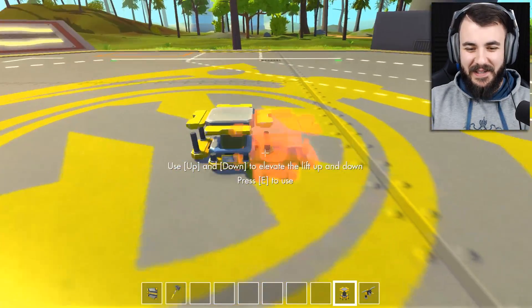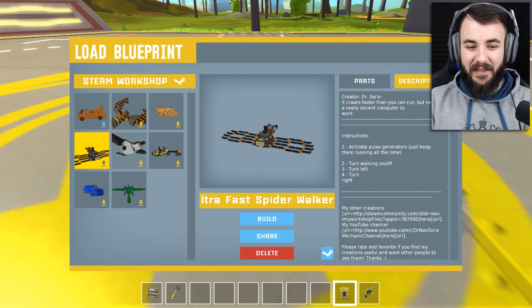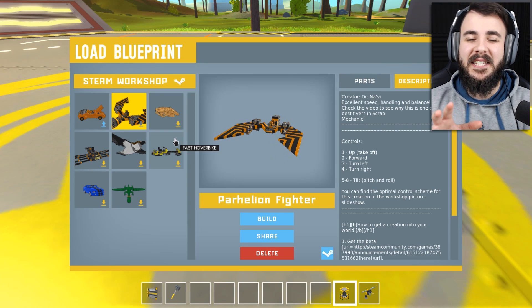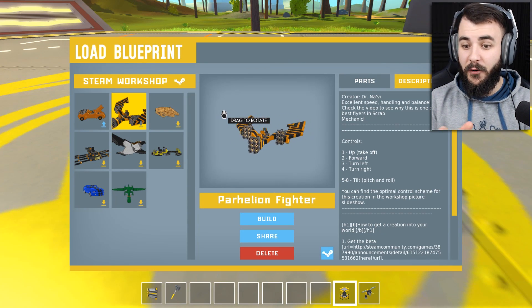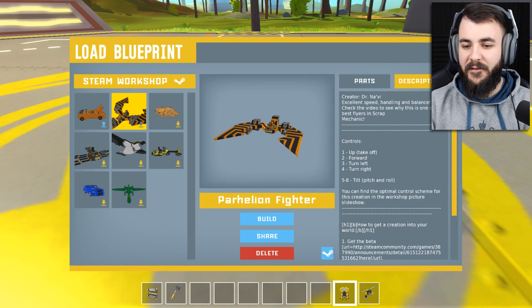We've created a new world — let's see how this stuff works. We've got a bunch of items here that I think we can just build straight up. Let's start off with the Parheelion Fighter. This is made by Dr. Navi. The controls are: one to take off, two to go forward, three and four to turn left and right, five to six to tilt. Let's give this thing a shot.